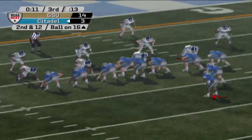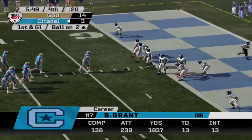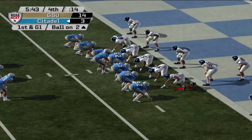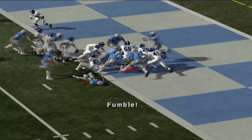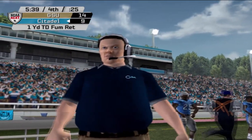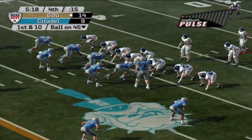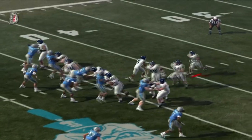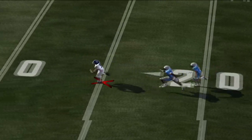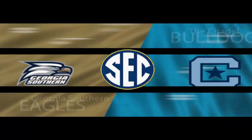Ikeda Woods had all the time in the world and protection — he just made a bad decision, and sometimes that happens with an option quarterback not used to passing. Georgia Southern hasn't passed as much in year two as year one. Then Joe Washington fumbles, and the fullback recovers it for Georgia Southern. They go for the two-point conversion — no good — so it ends up being a five-point game.